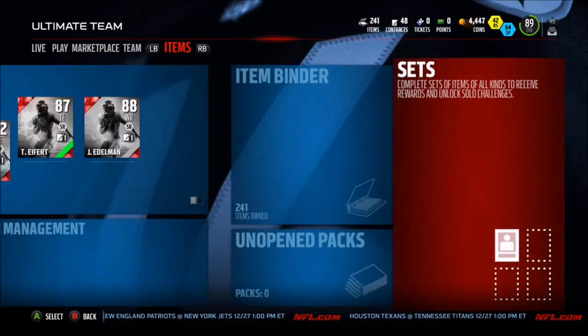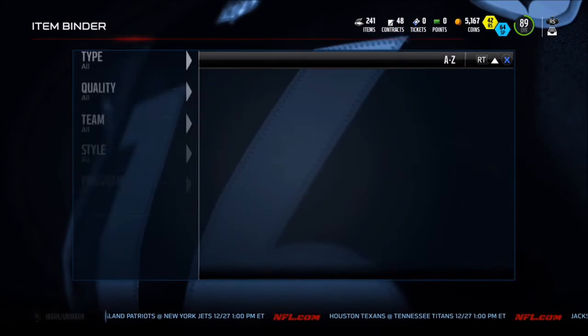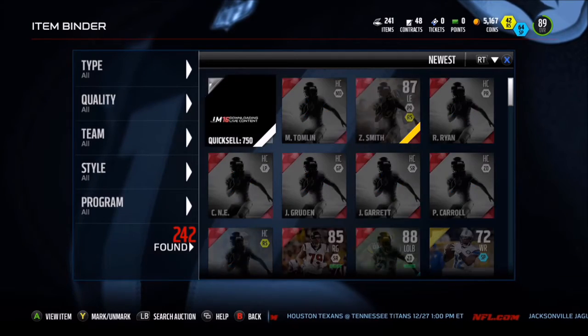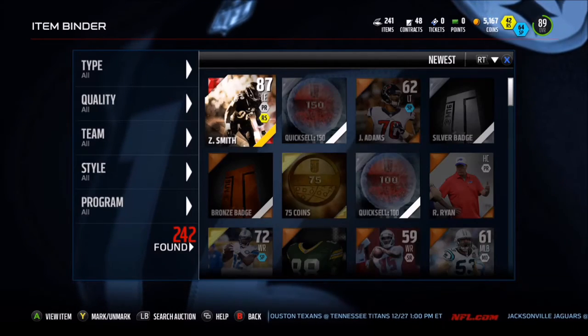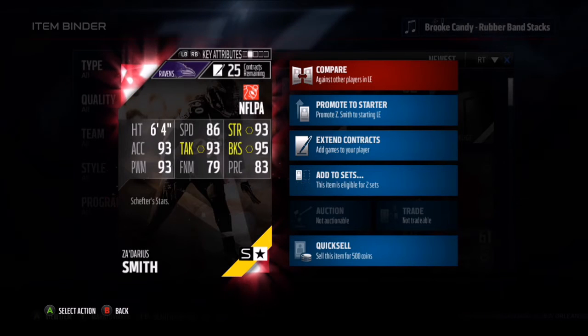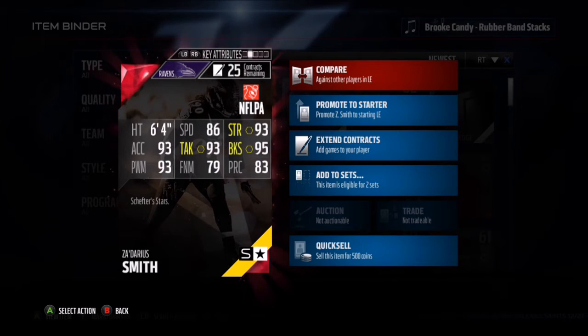We're about to check out his stats on his elite card. He's an 87 overall now and his stats are 86 speed, 93 strength, 95 block shed, and 93 tackle. He has some really nice stats.